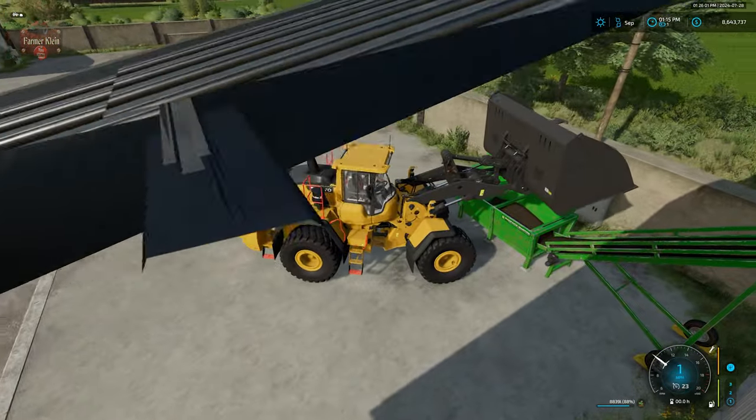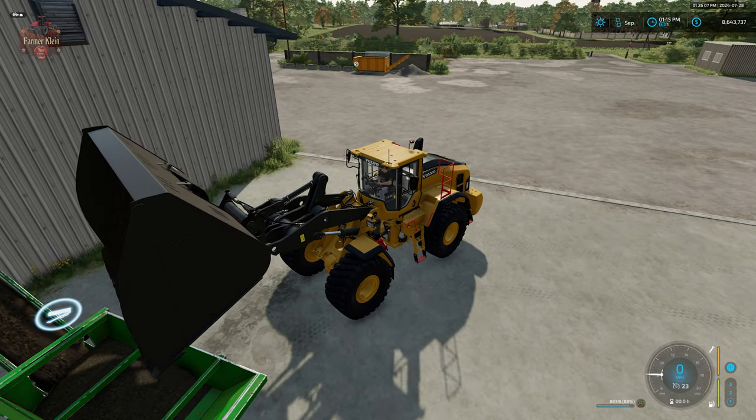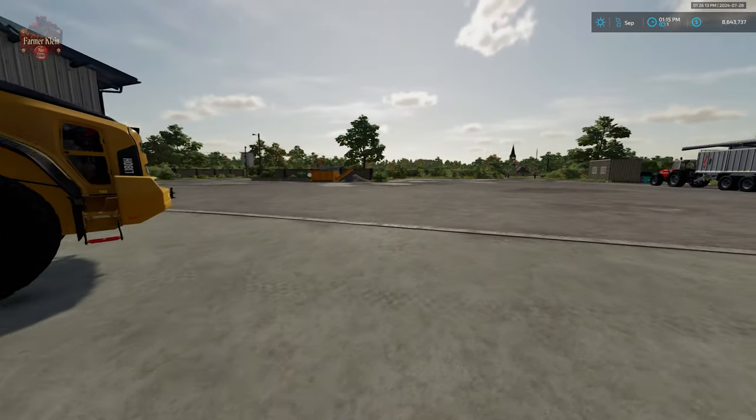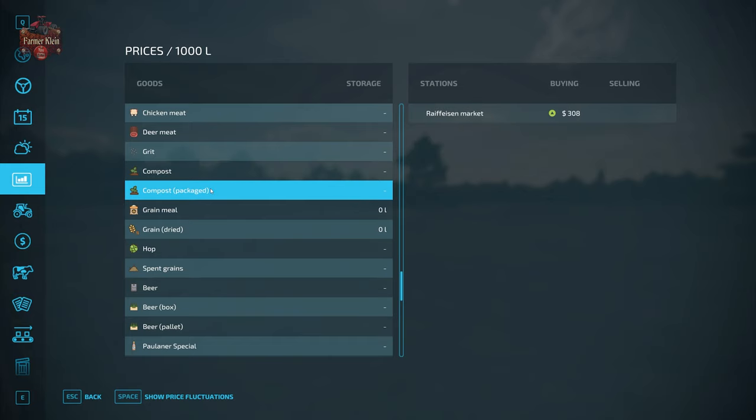We're ready to put the compost into our packaging facility, or we could simply use or sell this compost in bulk. With respect to loose or bulk compost, we can take it to the BGA, the land market, or the Rafistine market. Or we can take our palletized compost again to the Rafistine market, or as we've seen in another video, we can use it up at our greenhouses, the community garden, or the farm gardens.